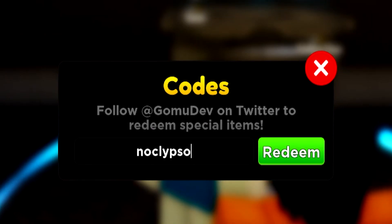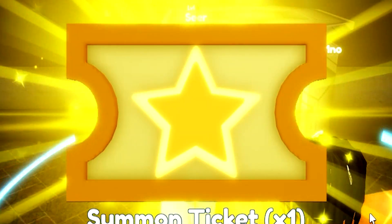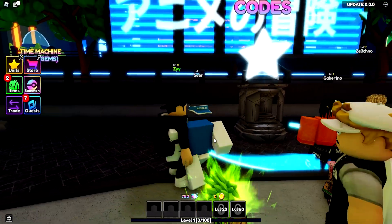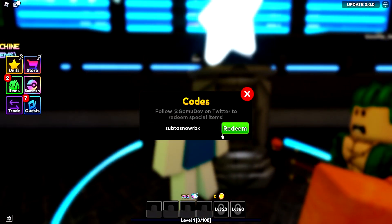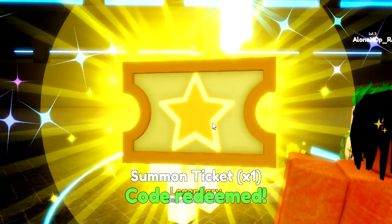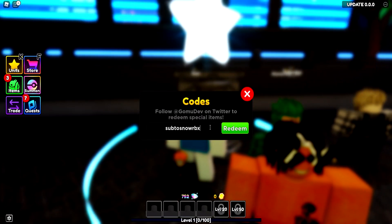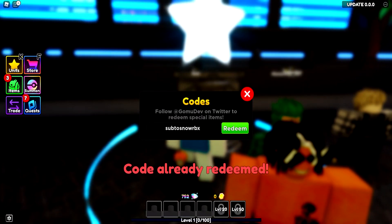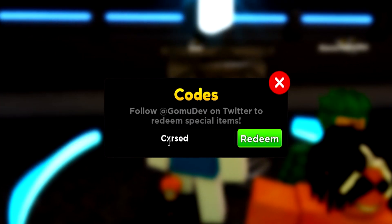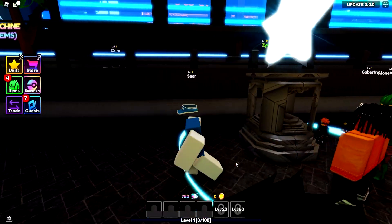We got no calypso next — so just redeem that one right now. We have a bit more codes to go through. They have already so many codes within release week, which is actually pretty good. If you guys want more codes on this game, make sure you just let me know down below, and obviously just subscribe so you don't miss any further codes in this game. Another one of these summon tickets right here. We also got sub2snow — already redeemed that one. Then we got cursed with the US and X — like that. Go redeem that one. Summoning ticket. Pretty easy.